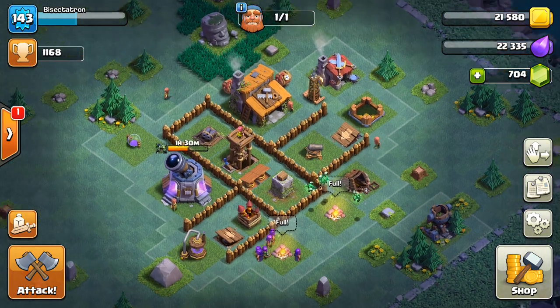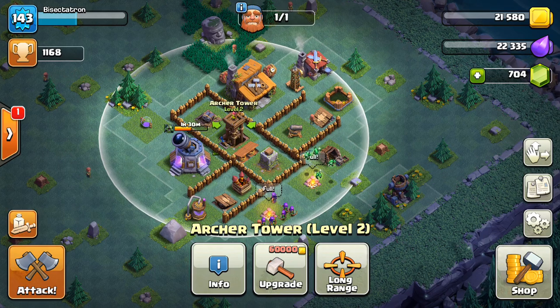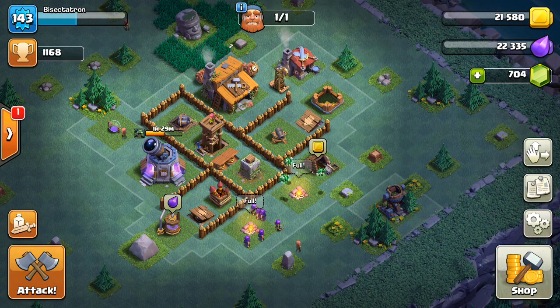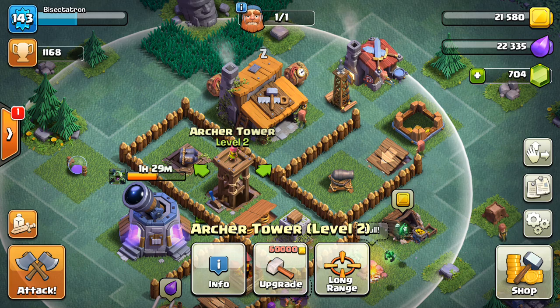You want your Town Hall and your Laboratory — your two high HP buildings — to both be close to your Archer Tower so she can cover most of these buildings. The idea overall is to have the attacker get the Town Hall but not 50%, because at this level people are going to start realizing it's difficult to three-star. The main idea is to protect this Archer Tower — that's the key.